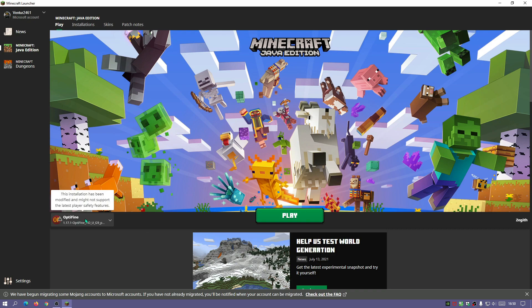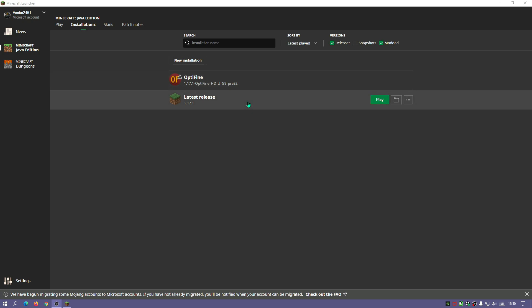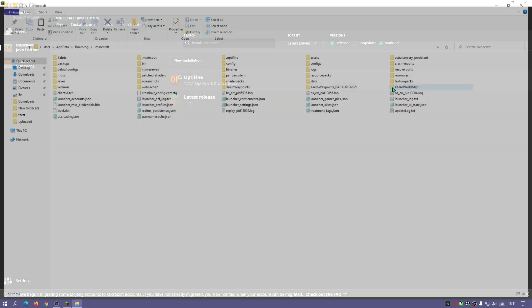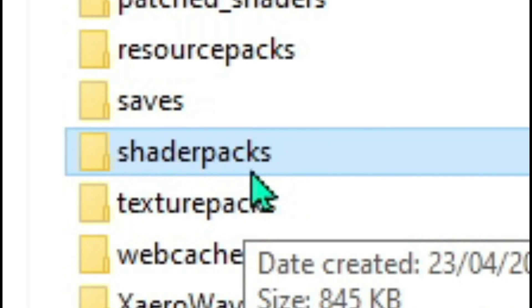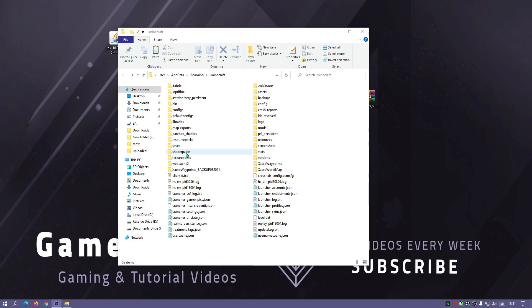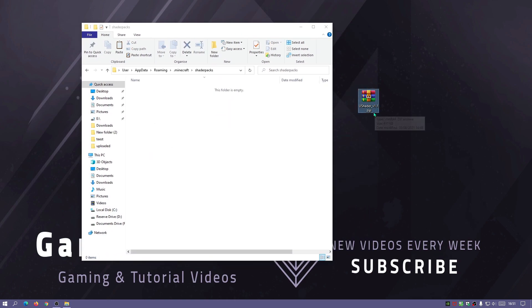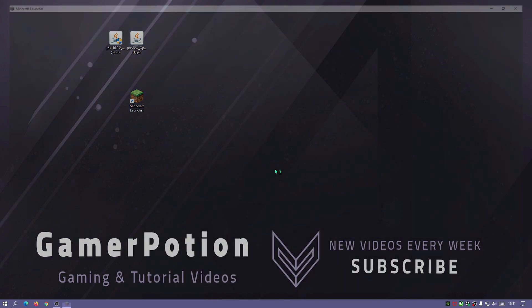In the Minecraft Launcher, the bottom-left dropdown now shows OptiFine as an installation. Under the Installations tab you can see OptiFine for version 1.17.1, pre-32. Now we need to put the shader pack file into the shaderpacks folder. Click the folder icon next to any installation to open the main Minecraft directory. You should see a folder called shaderpacks — if you don't, right-click, select New Folder, and rename it shaderpacks. Place the U Shader version 1.1 zip file inside that folder.